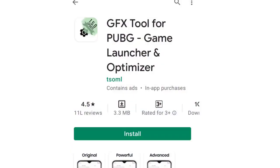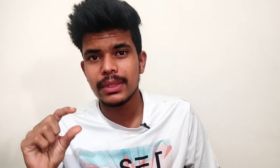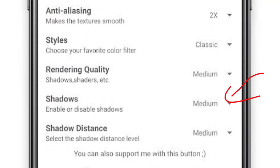The second method is to install the GFX tool. After installing the GFX tool, set the minimum resolution to 480x720, which is 720p. You will also get a shadow option — simply turn off the shadow. This uses a lot of RAM, so if you apply all of these settings, PUBG will be smooth.